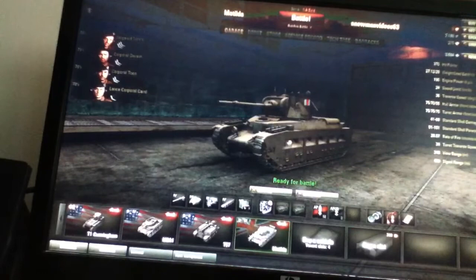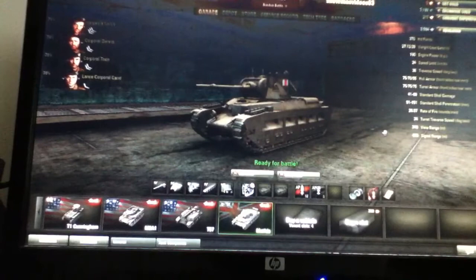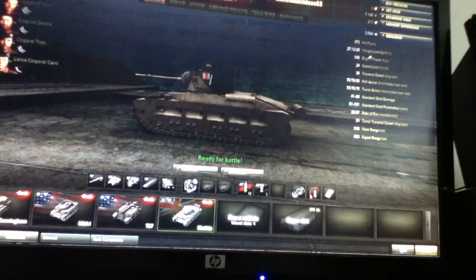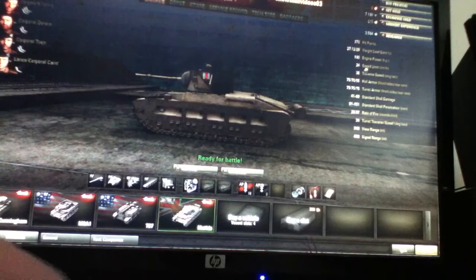Hey, what do you know? It works. It's a little bit tilted, but it'll work. So this is the Matilda. Its hit points, as you can see at this angle, are 370. Engine power is 190, which makes it 24 kilometers an hour, which is roughly 10 to 15 miles an hour. Traverse speed is 36 degrees per second.